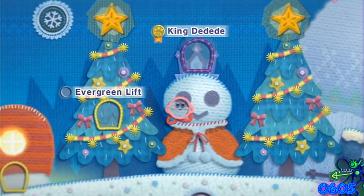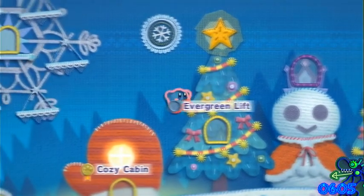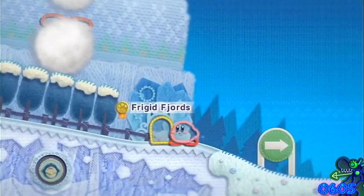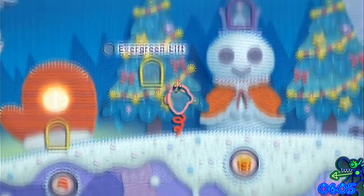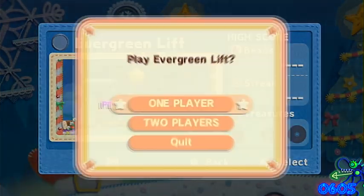I can't believe how fast I did that intro. Anyway, so in the last part, we did the first secret mission of this world, Frigid Fjords, off camera. I did get the gold medal — it wasn't too hard, actually. I got it on my second try. And in this part, we're going to do a very cool level: Evergreen Lift.